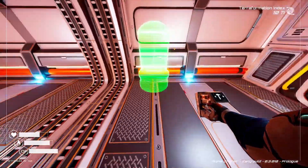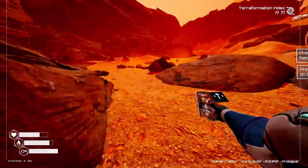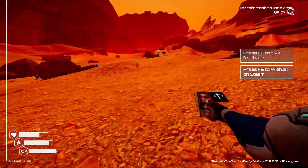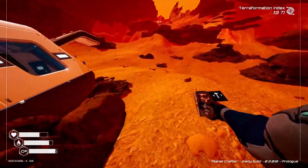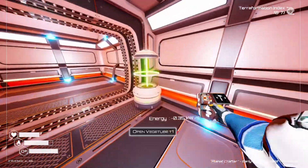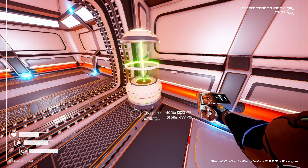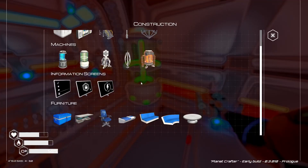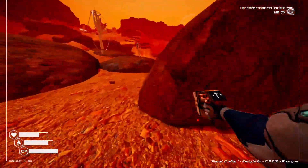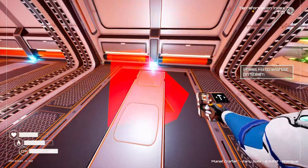We've got a few things here: this is a crafting station which requires energy and helps us build stuff. This is a vegetation tube - it will produce oxygen but it also consumes energy. The only thing I know that goes inside those particular tubes are these weird little green seed things. This goes in here and over time it will grow and produce oxygen, which is very lovely. I would like a desk but I need more iron.